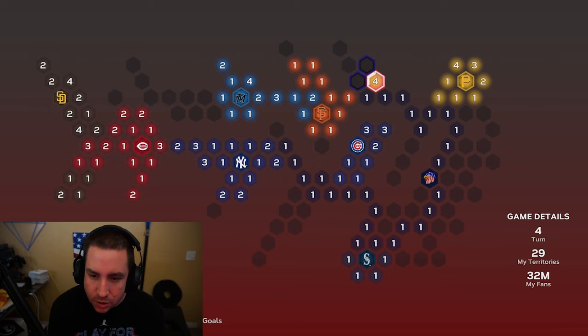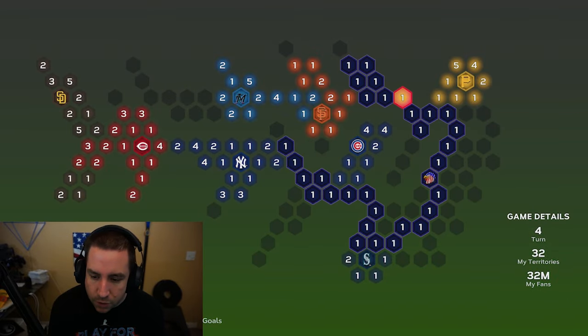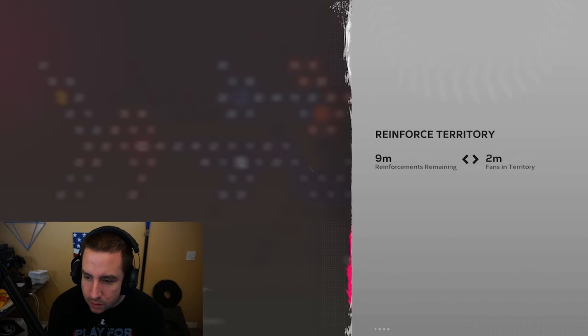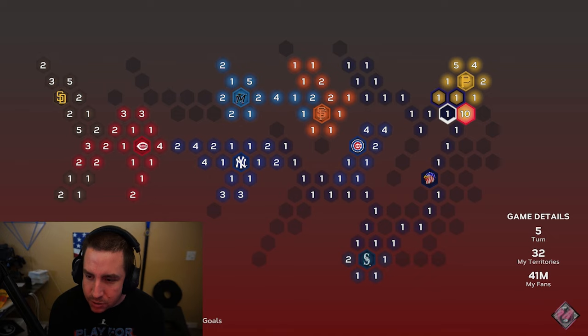Now we're just going to get all these territories — maybe we find a hidden pack somewhere around here. Don't find one yet. We'll reinforce again; everything seems to still be attached, which is good. We can get more territories over here or start filling in some holes. I think we're going to start filling in some holes up here just so they can't come down.